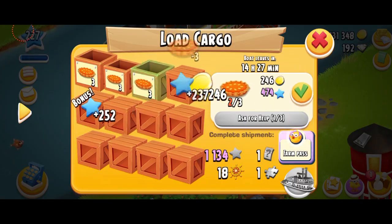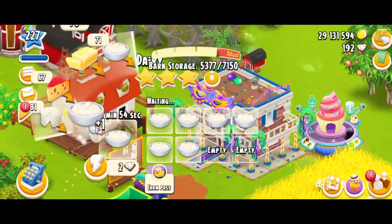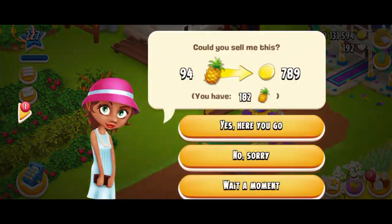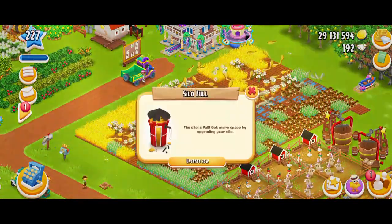Let's do the pumpkin pies and I'm just going to ask for help. Let's make some butter. This lady over here needs — what does she need? Could she sell me this? I can't. So yeah, let's do my crops.